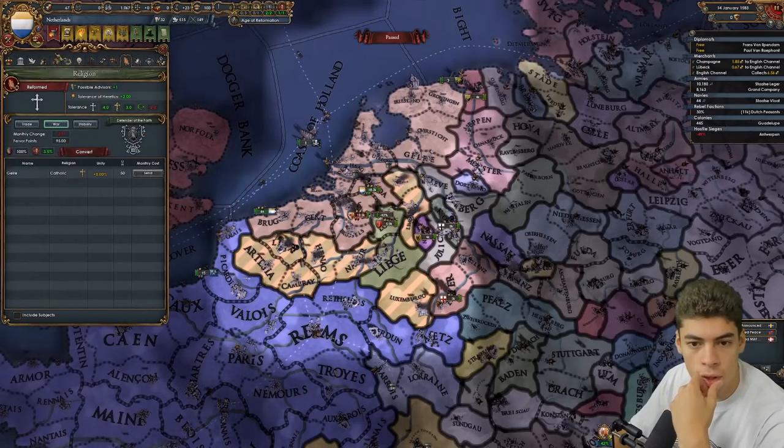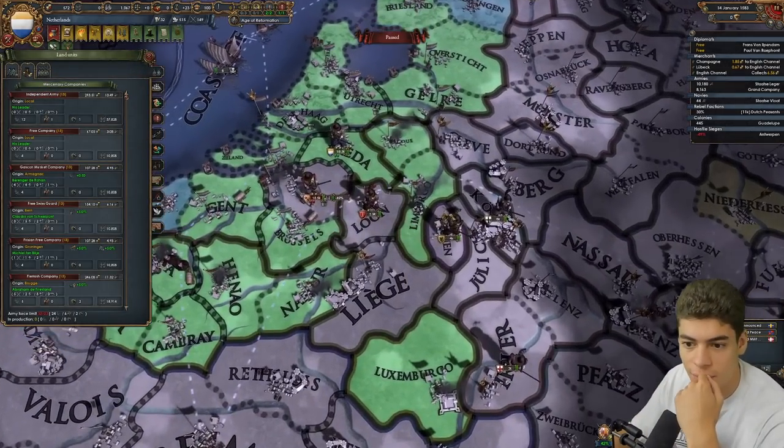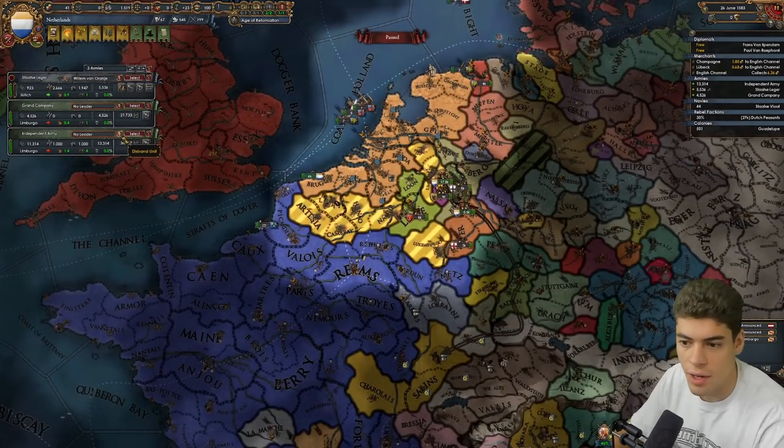The Spanish are coming. He has a 5-3 and we have a 3-3, so he is better. We're going to go for war — I'll give us some more morale. We're going to take a bunch of loans here, this is do or die. What's the combat width? 27. Another military leader has left us. We're losing 40 ducats a month. Let's delete the independent army — we just need him for that little incursion.